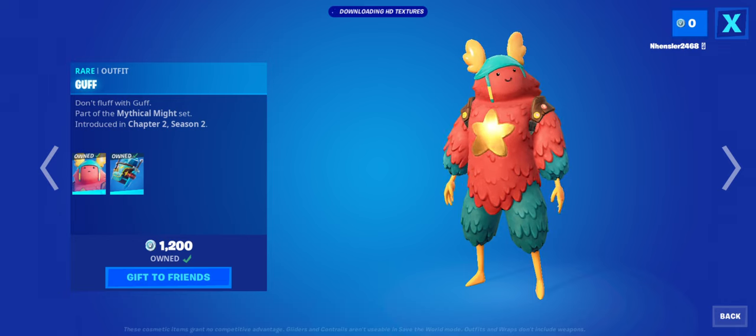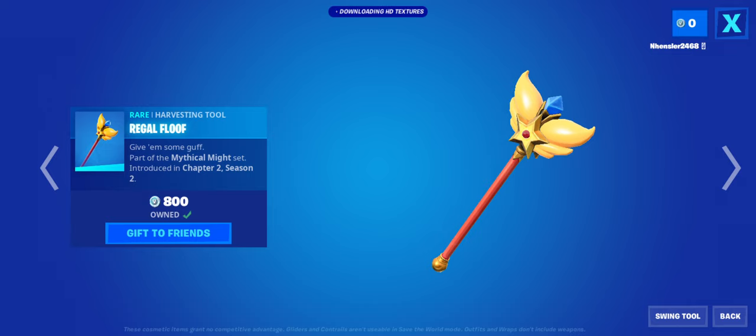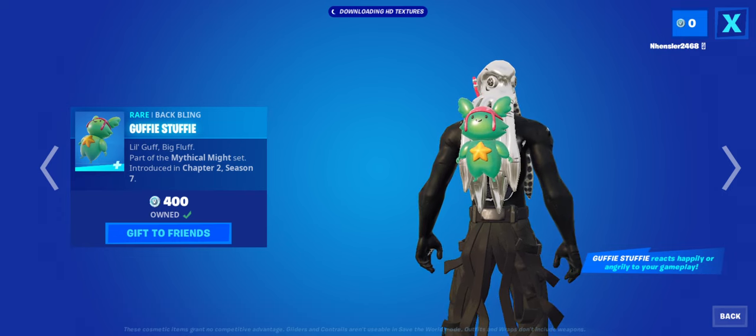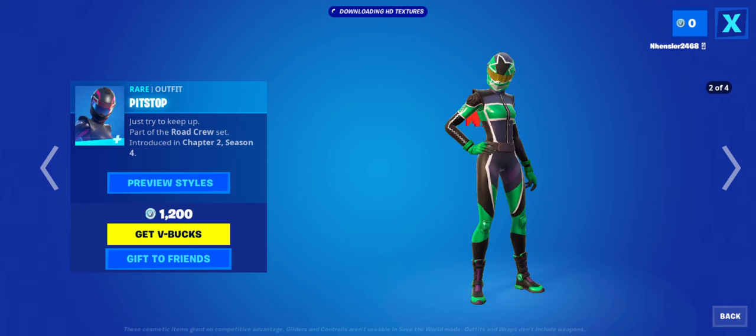Gray Guff is back. It's definitely a pretty good skin - not the best, there's definitely better, but if you want to get it, it's really good. I'd say the same for this back bling and this pickaxe - the pickaxe splash effect is really good and the pickaxe just looks good in general. The back bling reacts to your gameplay, it's kind of like a little mini coach. It's definitely a pretty good set. I think it has about four reskins.